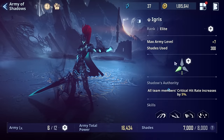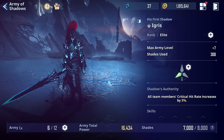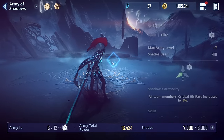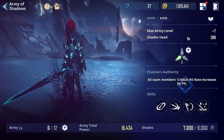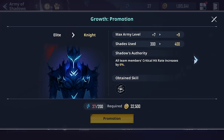As for the level-up functions, there are a couple. We'll talk about them and then get into which shadows to prioritize and how to unlock them. You're able to rank shadows up — Igris may have started as elite. When you rank them up, it increases their leader skill, their max army level, which gives more soldiers or more damage, makes them consume more shades, and also changes their design, which looks really sick.